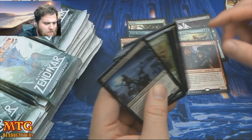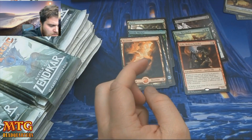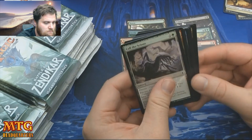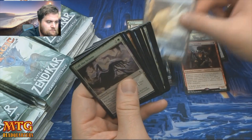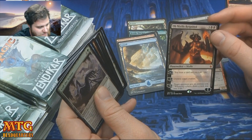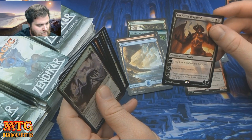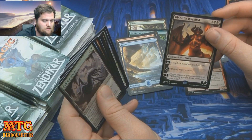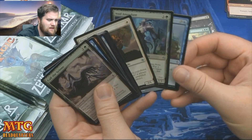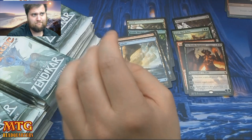Zada — I think people had higher expectations for Zada, and he may still achieve them in some form. Now Ob Nixilis — five mana for a five loyalty planeswalker with drain, draw a card, lose a life, minus three destroy target creature, and then you can get an emblem: whenever an opponent draws a card you lose two life. That emblem doesn't seem that great, but I could be wrong.